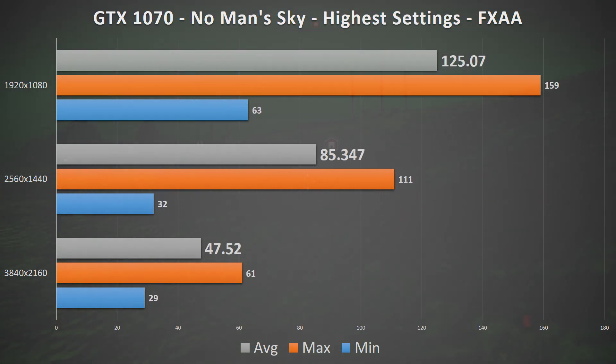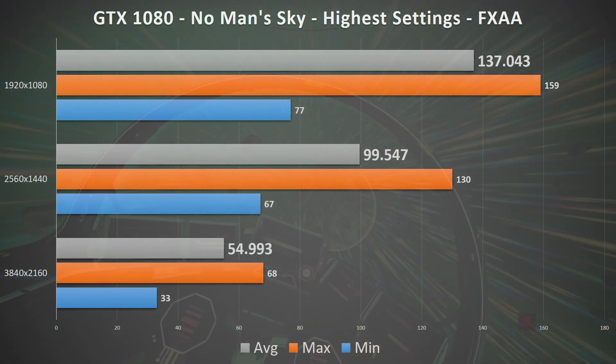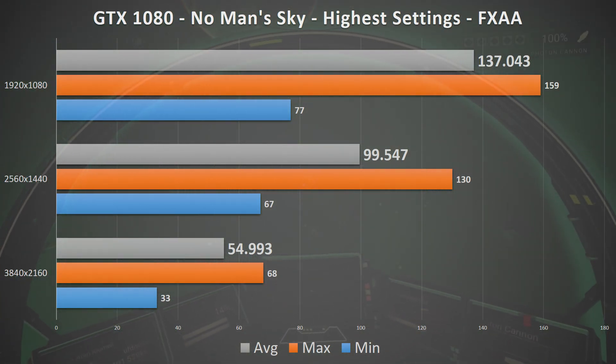The GTX 1070 blasted through 1080p with over a 125fps average, and significantly over 60fps at 1440p. 4K is certainly playable, but not a super smooth 60fps. And finally, the GTX 1080 provided just under a 60fps average at 4K, nearly 100fps at 1440p, and close to enough for a 144Hz monitor at 1080p.